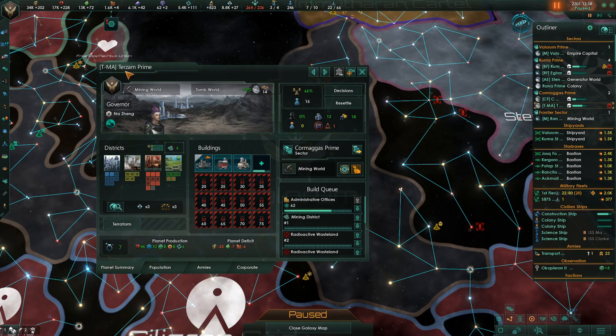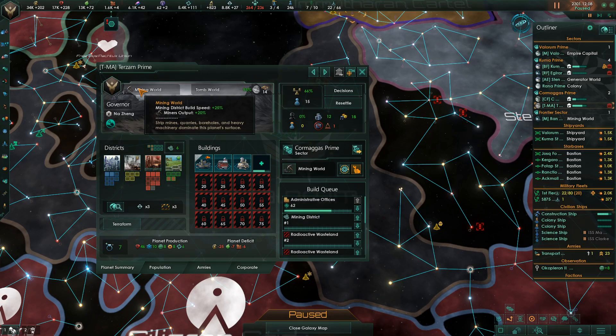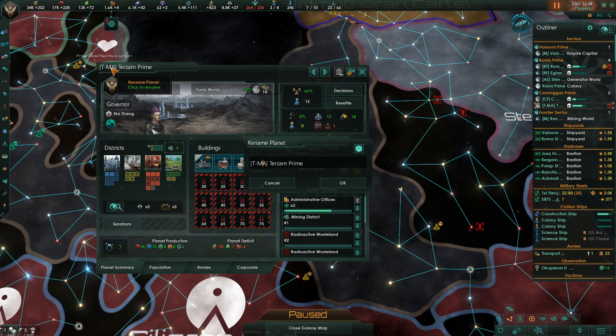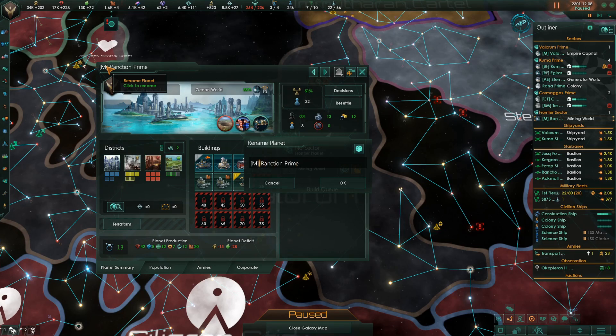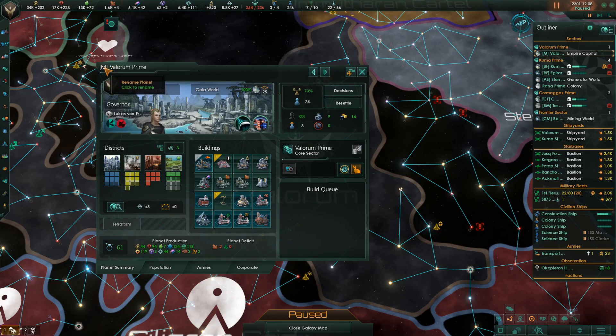What did I find? T-MA. Administrative offices are going to be on it. I can tell you what it's going to do — it's going to have bureaucracy and mining on it. This frontier sector down here is mining and consumer goods. I like this because I can look at things at a glance. I've got two bureaucracy planets and two research planets, because my home world is going to be focused on research when it's done.